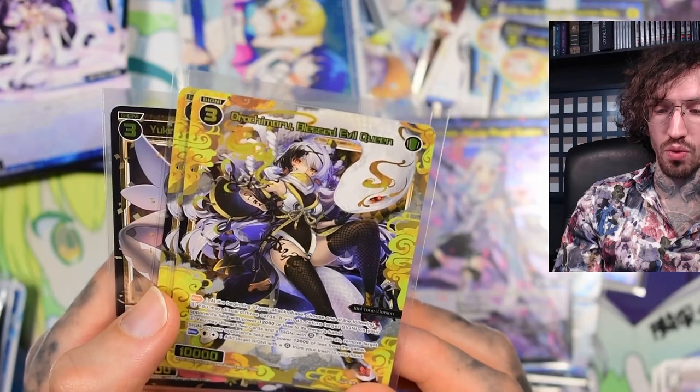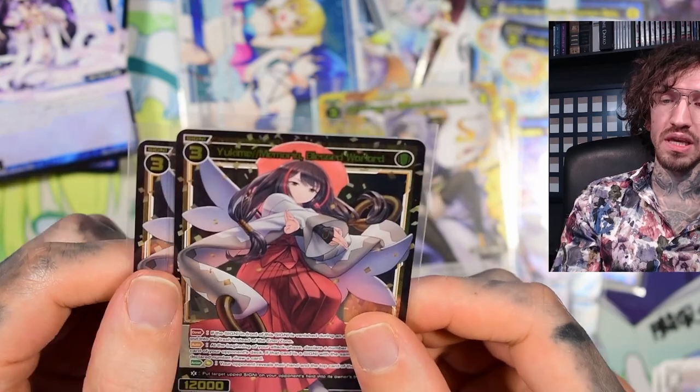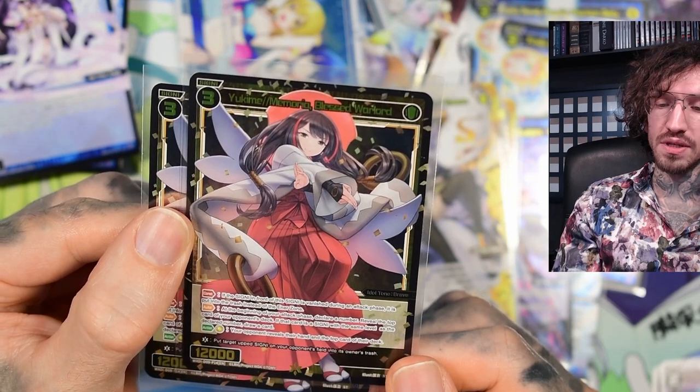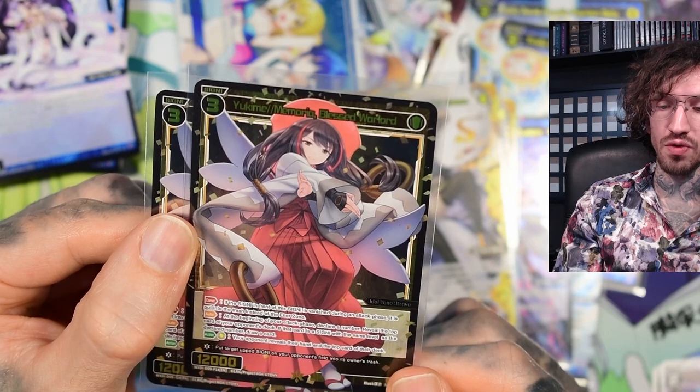She's a very versatile card - you can use her defensively to get a guard back, and at the same time she's one of the very few ways in this deck to open lanes in the late game for the cost of three cards. But usually you have a lot of hand cards and can make this work. Then we have Yukimi, a card I really like - level 3 with 12k.